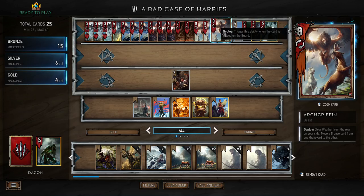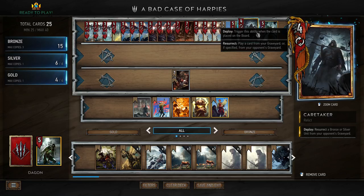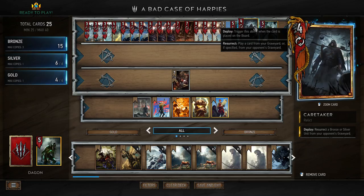Speaking of being useful against Skellige, we have Caretaker. A lot of people like to run Yennefer in place of Caretaker, but Yennefer is really not that great in the mirror, so this gives us the edge in the mirror. I think it also gives us an edge against Skellige because we can use this along with Renew to take cards out of the graveyard that your opponent might want to resurrect — you could Caretaker a Geared, Gremist, or Doregray, for example.